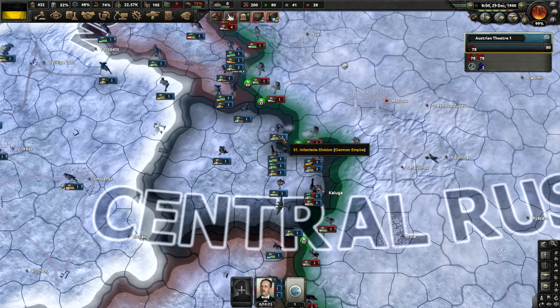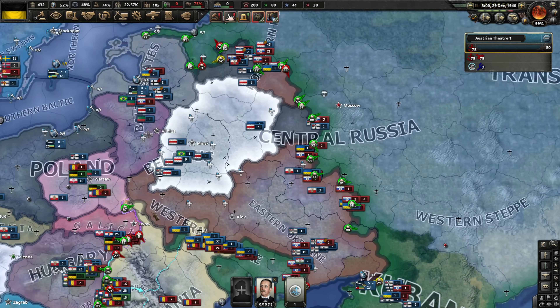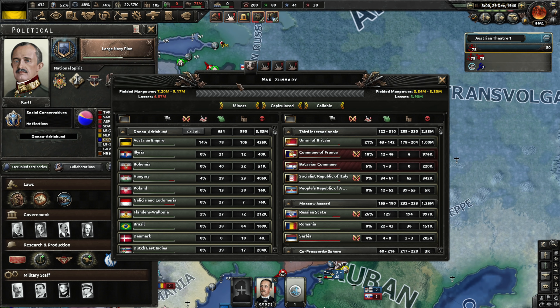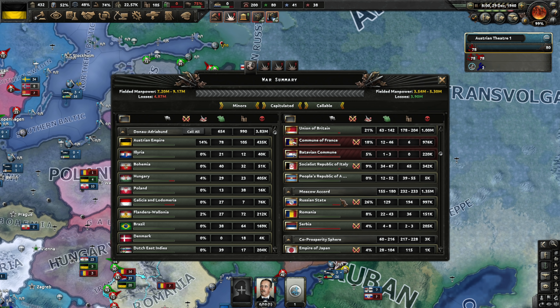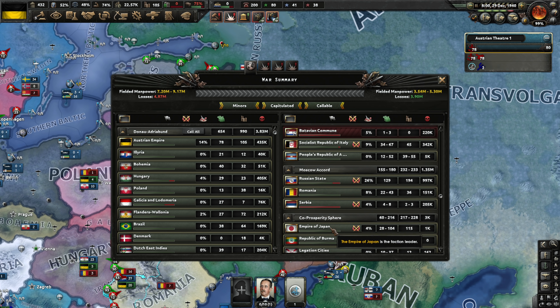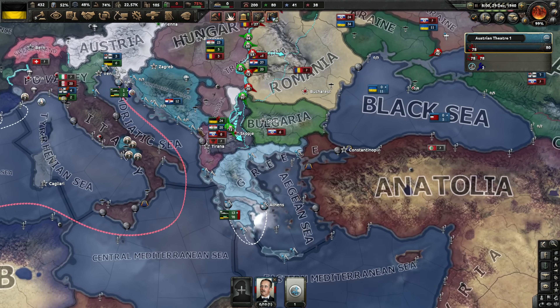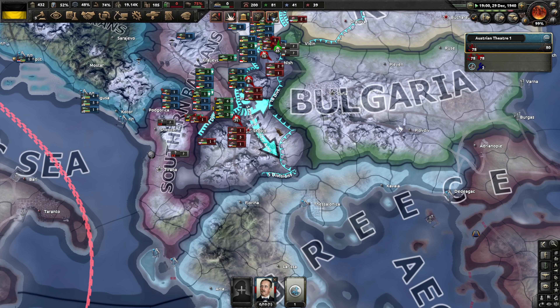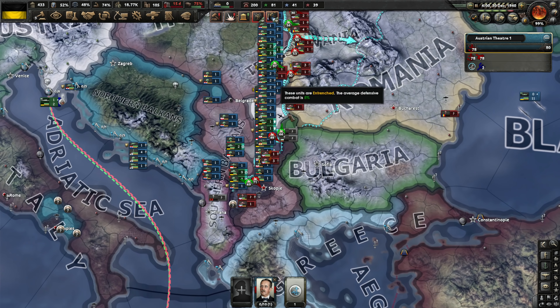It looks like there's a drive on Moscow happening by the Germans and the Ukrainians — excellent news. We're up to almost 9 million fielded manpower now, potentially. France is out, the Batavian Commune is out, and Serbia is actually out — we're at 99%, we just need to take one more little bit of territory to finish them off. Serbian Republic has capitulated.